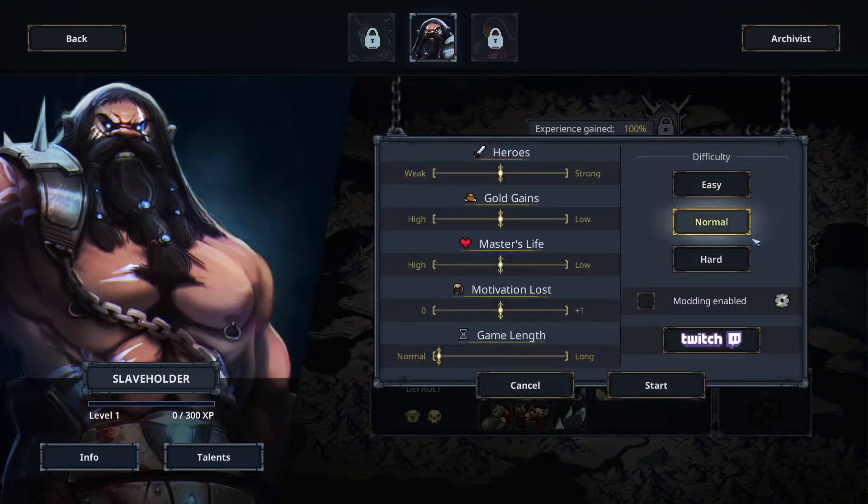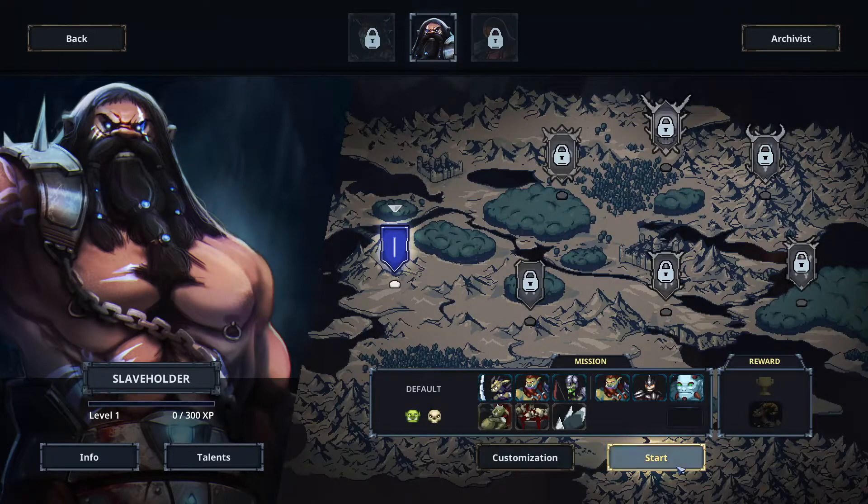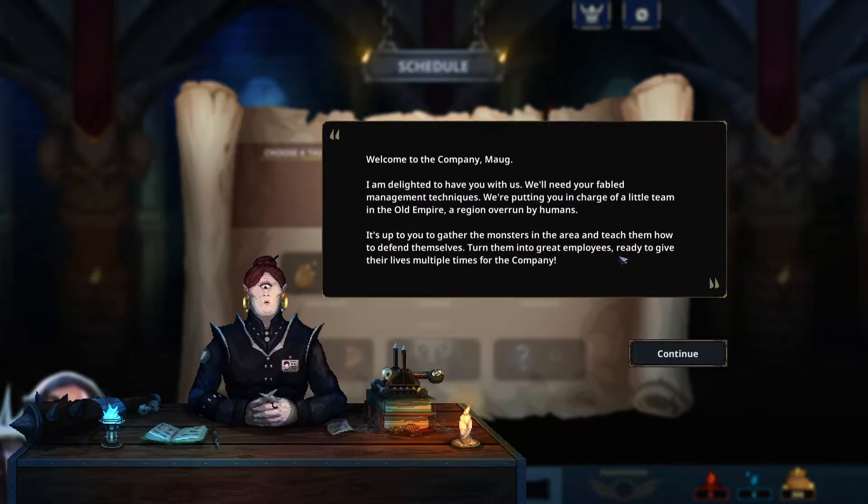It's a customization — let's keep it. Yeah, let's just start, let's get into it. Welcome to the company, Mog. I am delighted to have you with us. We'll need your fabled management techniques. We're putting you in charge of a little team in the old empire, a region overrun by humans. It's up to you to gather the monsters in the area and teach them how to defend themselves, turn them into great employees ready to give their lives multiple times for the company.